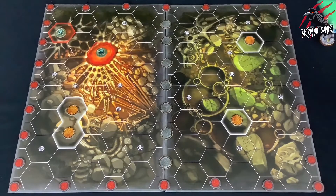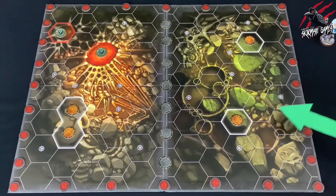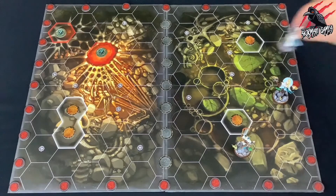Next we've got starting hexes. Some of the hexes contain a white Warhammer Underworld symbol. These are used when placing your fighters and are called starting hexes.